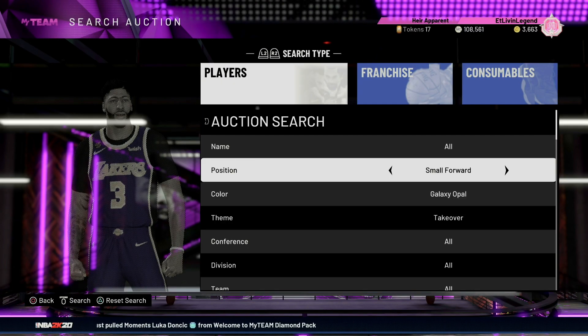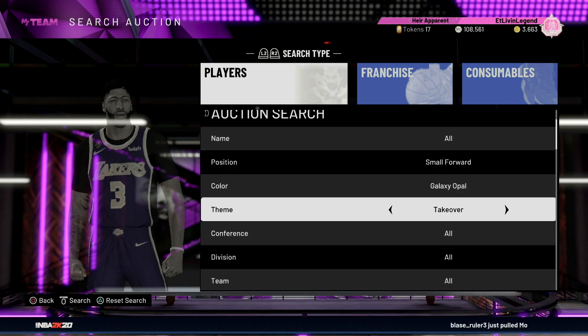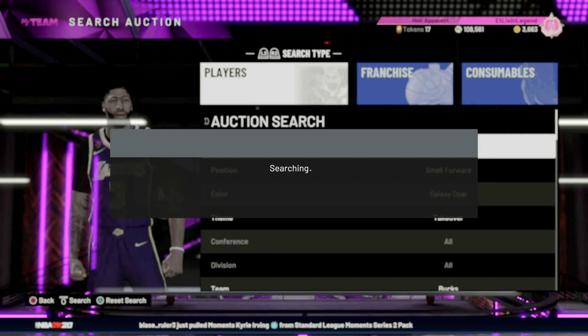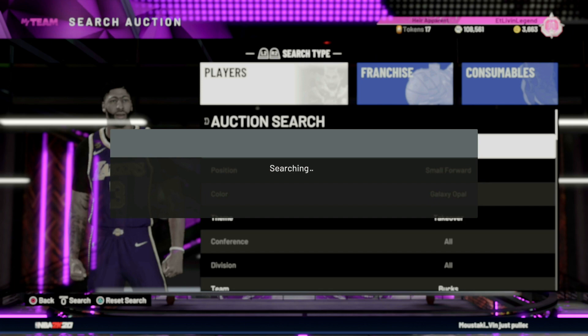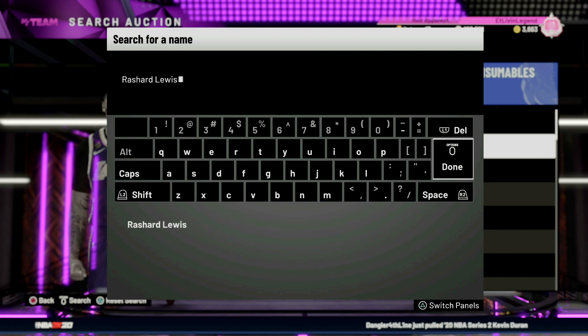This next one — there are several ways to go about it, but you're basically trying to snipe the galaxy opal Giannis Takeover, small forward, galaxy opal, Takeover Bucks. This Giannis is back up at 200k — yesterday he was buyout at 100k. They just dropped these Takeover packs, so I'm assuming a few people are gonna pull this Giannis. You can try for big snipes like the Magic, or baby snipes with the pink diamond and galaxy opal filters under 3–5,000 MT. Whatever works for you — somebody's gonna put this man up.